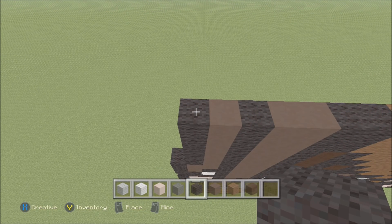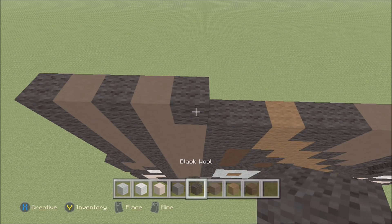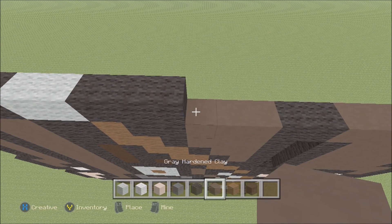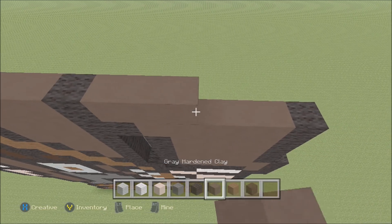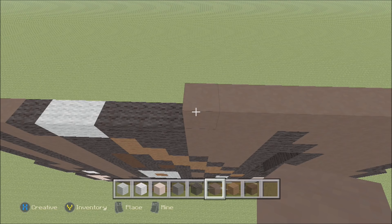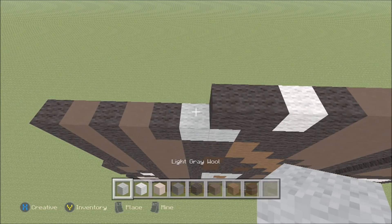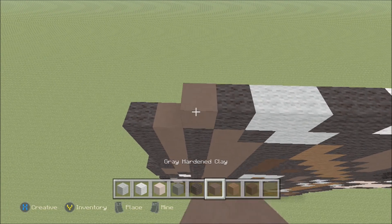Build up on the left above this black with a black. To the right add a gray hardened clay, then a black, gray hardened clay, black, 2 light gray wool, 3 black, 3 gray hardened clay, a black, then 5 gray hardened clay, and then a black. Build up on the right above this black with a black. To the left add 9 gray hardened clay and then a black, then a black, white wool, 2 black, 2 light gray wool, a black, then 2 gray hardened clay, and a black.